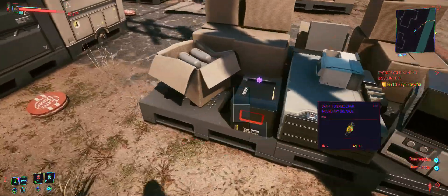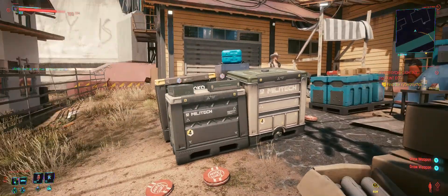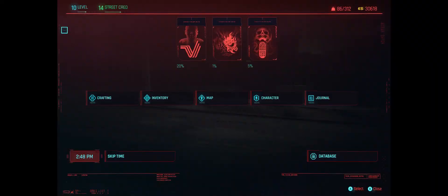Just come over here to this box and go ahead and pick that up. It's actually good if you want to do the whole build and destroy thing, or dismantle. It takes one and one, but you can dismantle it for everything up to pink.